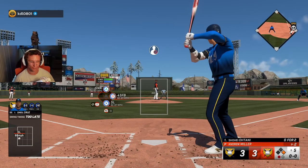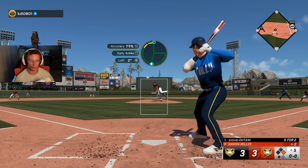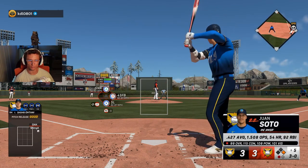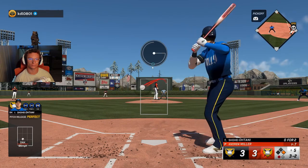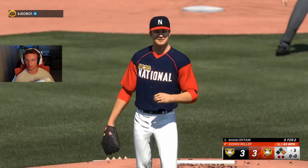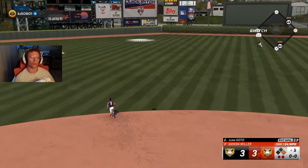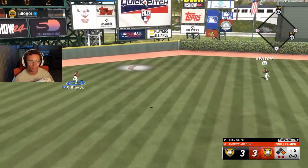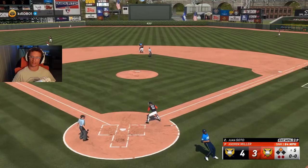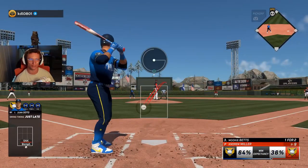He has 50-something contact, 55 contact against lefties — that's good. Two more lefties up. Andrew Miller, in my opinion, not one of the best lefties in the bullpen, but I don't have a lot of other ones. Wasn't even close. Good swing, but how did he get that far? I put it like two feet below the zone. God damn, this game sucks sometimes. What do I do about that?